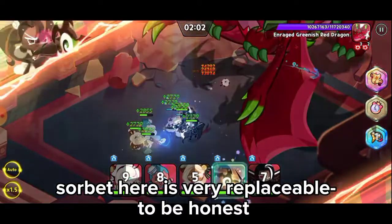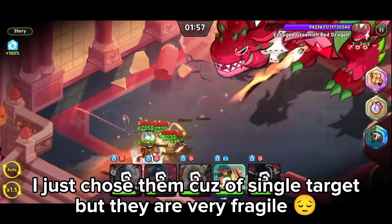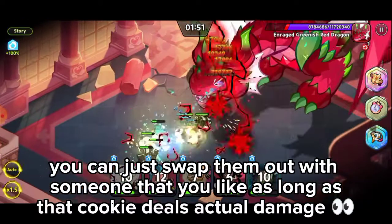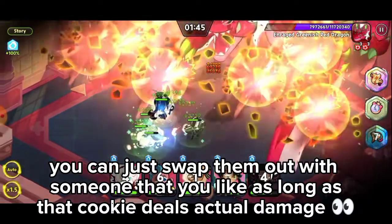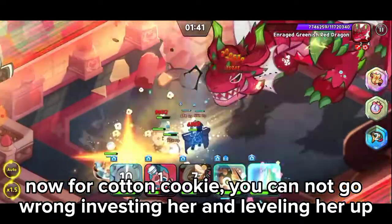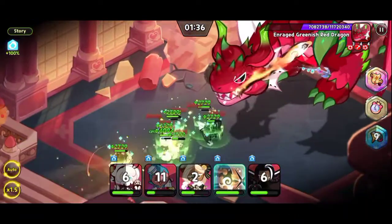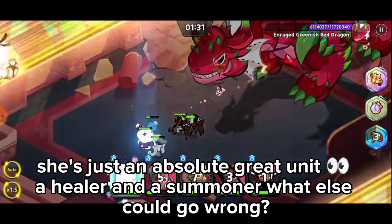Sorbet is very replaceable, to be honest. I just chose them for single target, but they are very fragile. You can just swap them out with someone you like, as long as that cookie deals actual damage. Now for Cotton Cookie, you can't go wrong investing in her and leveling her up — she's just an absolute great unit, a healer and a summoner. What else could go wrong?